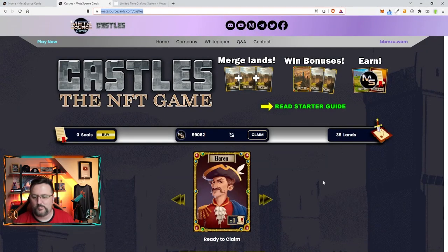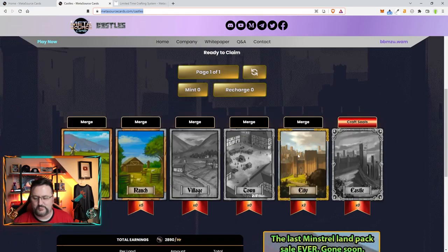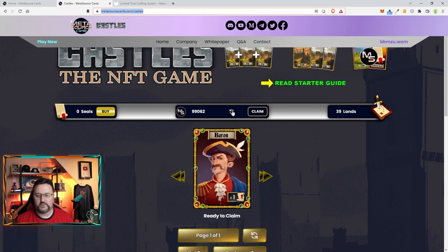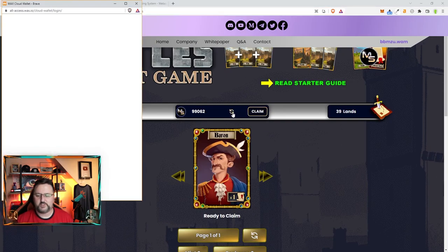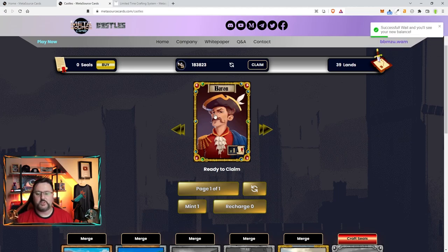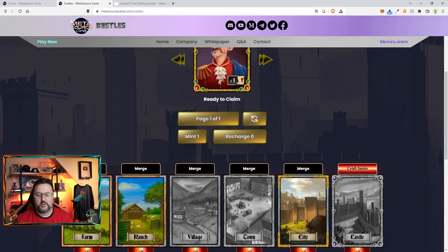I'm back — I got a little ahead of myself and merged my towns into a city, so now I just need to merge three cities to make a castle. Let me check how much msource I currently have. I'll claim and refresh — still don't have enough, but we have a few more days. Something else I can do is mint a land, since I have a Baron. That gives me one mint per day: 95% chance farm, 4.5% ranch, 0.5% village.